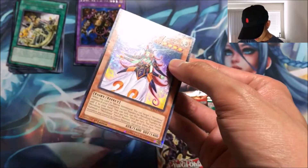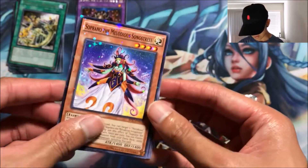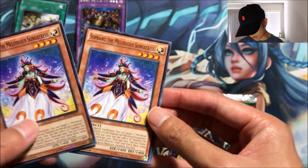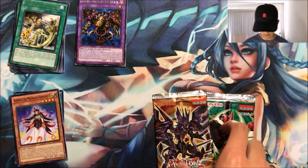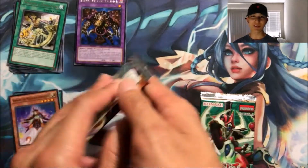Next up we got Star Pack Battle Royal. We got Soprano the Melodious Songstress as the star foil, another Soprano the Melodious Songstress, and a Speed Recovery. Pretty quick opening. Next up we got Lord of the Tachyon Galaxy.